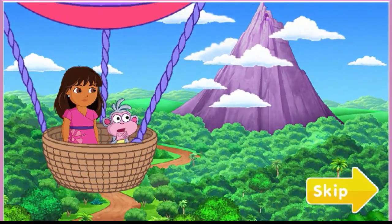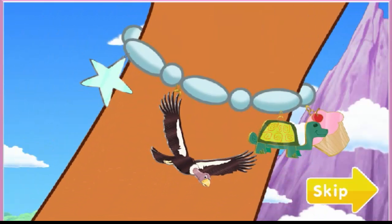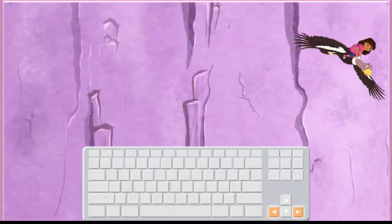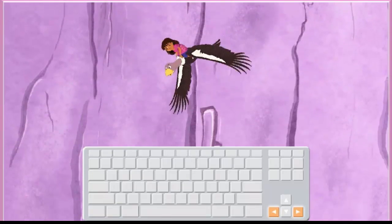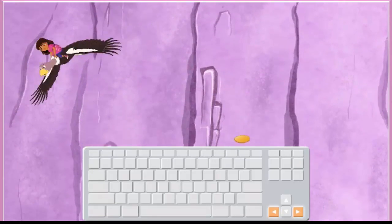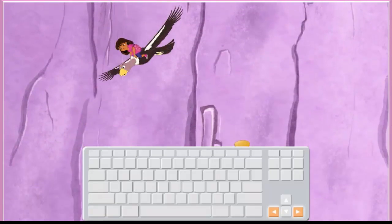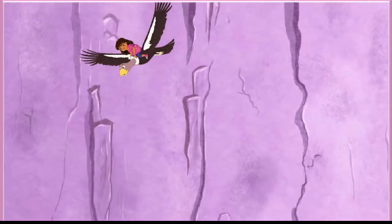Oh no. Backpack is falling. We've got to rescue her and get back all her stuff. I've got the perfect charm to help us — a condor. Sí, condor mágico! Help me fly the condor down to Backpack. Use the left and right arrow keys on your keyboard to help move me side to side. When you see something that fell out of Backpack, move us over to pick it up. Vamos a volar — let's fly.